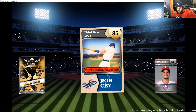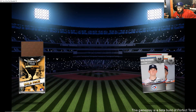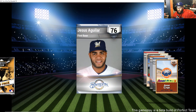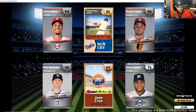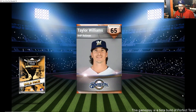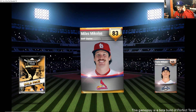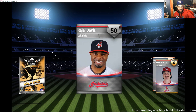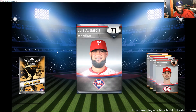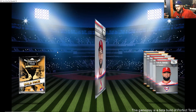Ron Cey — another third baseman. Third baseman OP confirmed. Is Perfect Team like Ultimate Team? It's similar. Last pack — let's see if we get something white hot. Miles Mikolas — solid stash. Jesse Winker — come on, just one last diamond. Silver. Good packs overall though — we pulled some real good stuff.